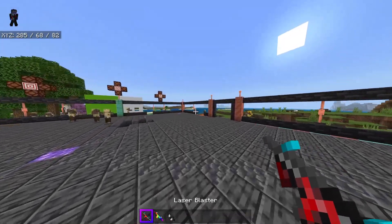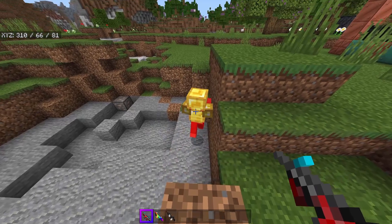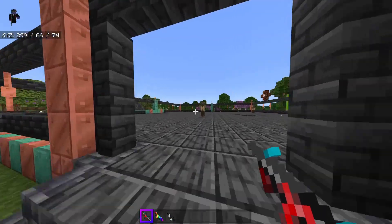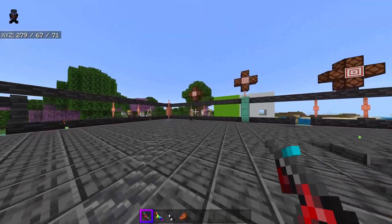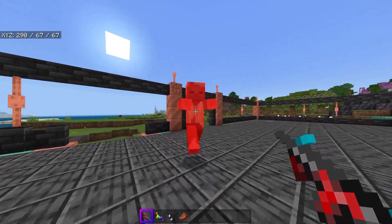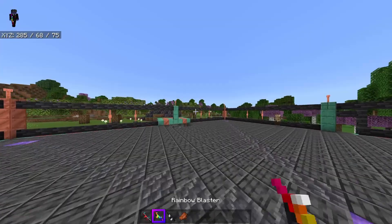Next we have the laser blaster, rainbow blaster, and void blaster — three of the best things in the game. The laser blaster only does five damage, but it's practically hitscan and you can shoot from literally any range. It's a pretty expensive thing to craft but it's ultimately one of the best auto blasters if that's what you're looking for, plus it looks kind of cool.